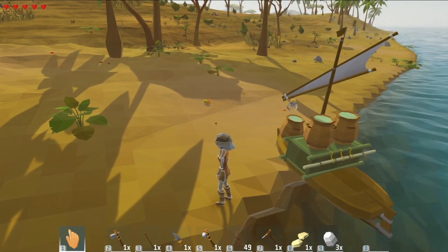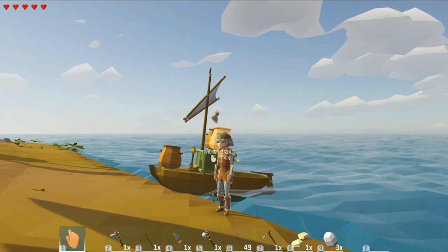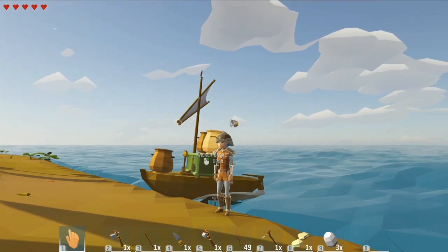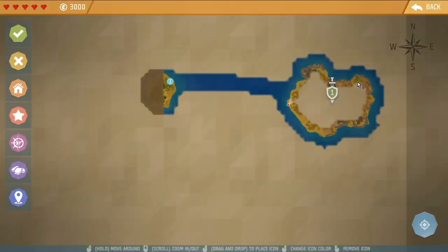I basically took everything I thought I might need, because I'm used to having to search forever for the next island — unless I cheated and figured out where they were and made a scatter plot. But I didn't do that for this one; I did it legitimately.